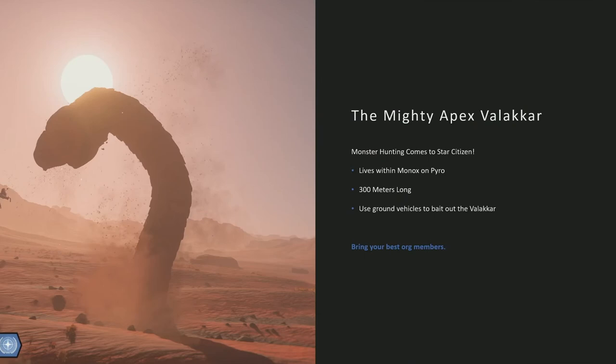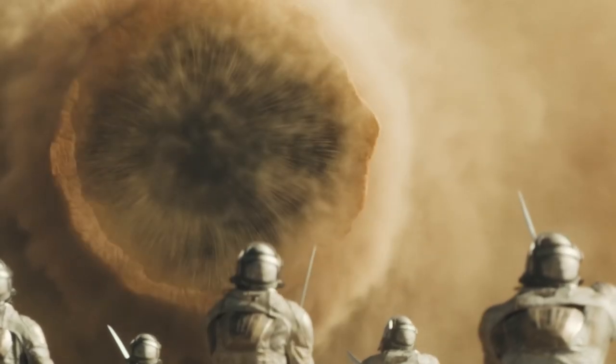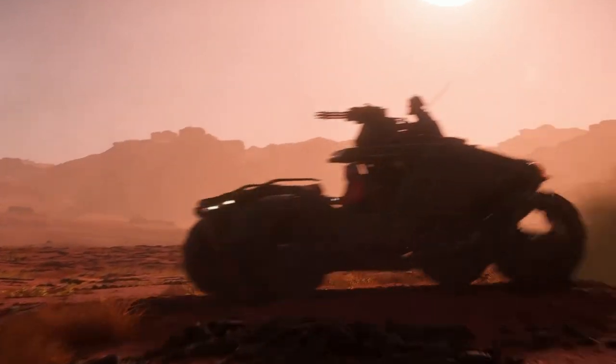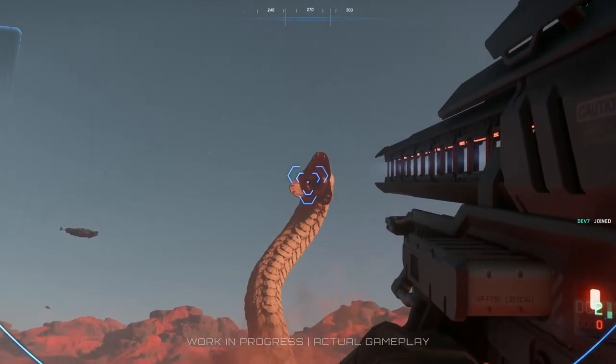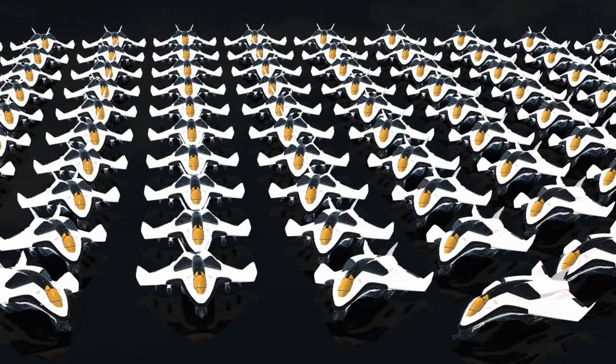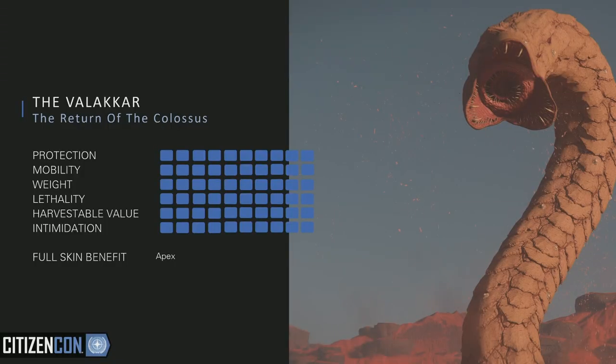This absolute monster of a creature is 300 meters long. You'll need to be on the ground to draw it out of hiding. While you might think it's a good idea to try and solo this massive Apex Predator, it was mentioned in the presentation that the Valachar would take as much damage as 150 Aegis Titan ships — around 150 times harder to kill than an Aegis Avenger Titan.